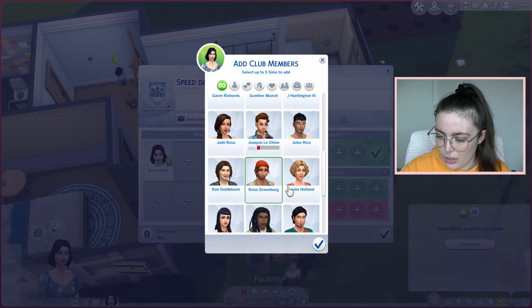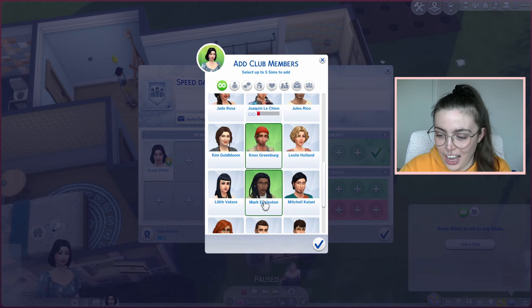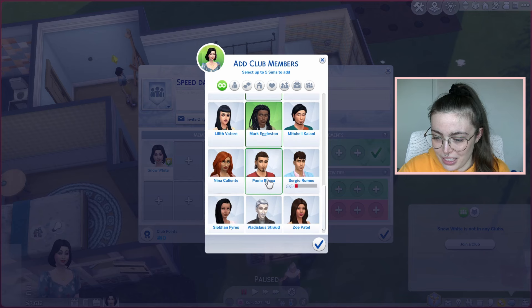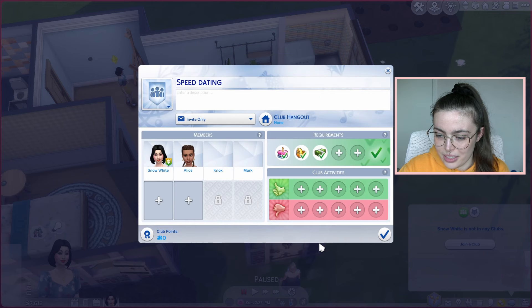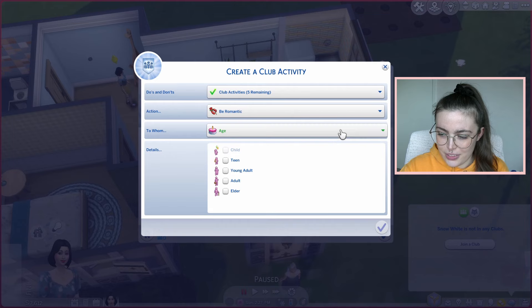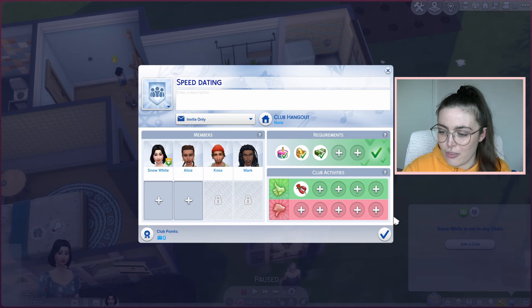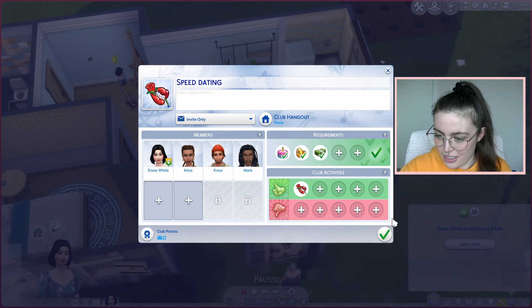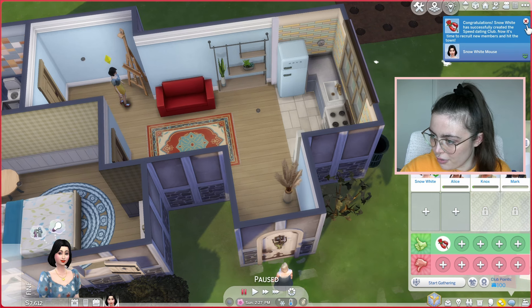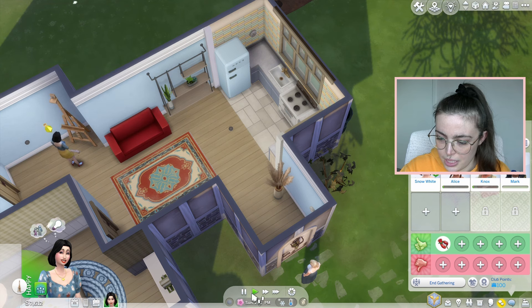She's kind of cute. I honestly don't know the traits of any of the townies so I could just be picking people who are going to be terrible. Maybe not Vlad. I think three people is probably good to start with — I don't need to invite so many people around. I've suggested that for an action they be romantic. What if they start flirting with each other and not me though? A bit tragic. Alright I'm going to start a gathering and just start another painting to kill time.